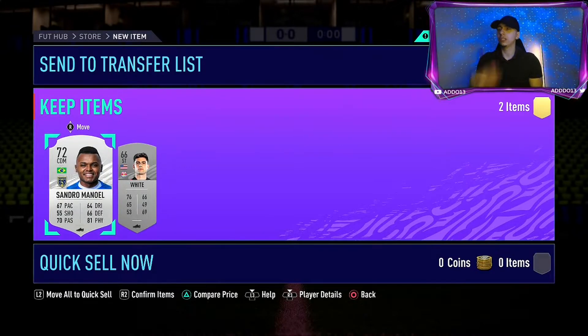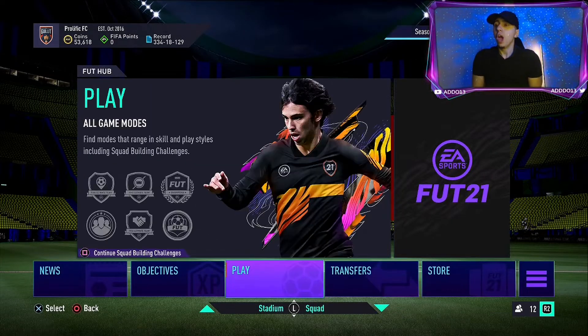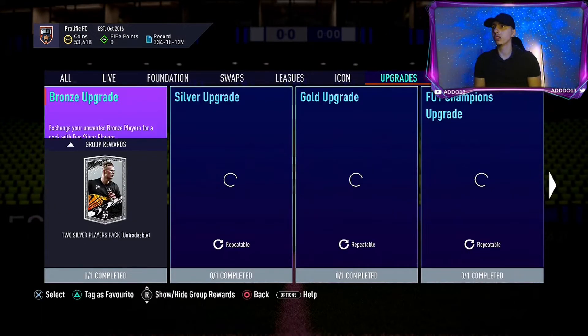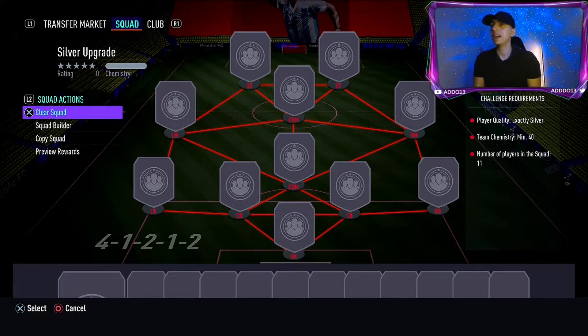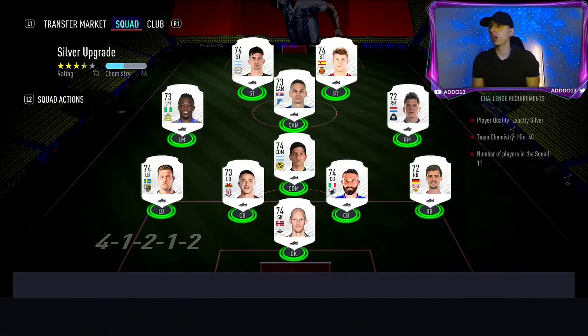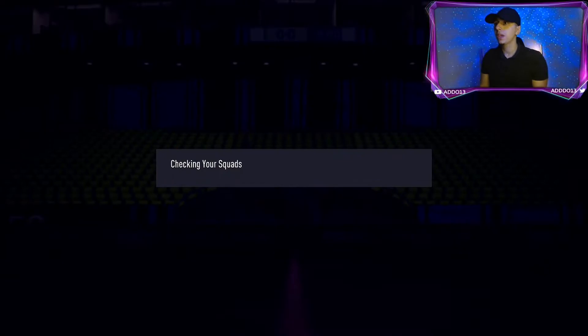Hopefully you'll have done loads of those bronze upgrades and you'll have loads of these silver packs. It's a two silver players pack — obviously it's untradeable so let's skip that. Let's imagine we've got loads of those — say a hundred silver players. What do you do after that? You go to SBC again, go to upgrades, and perform the silver upgrade. I'll show you step by step. It requires exactly 11 silver rated players, so put silver and build squad.